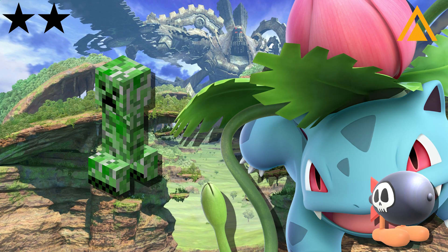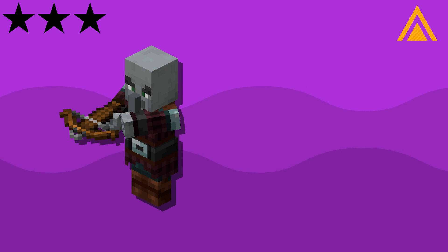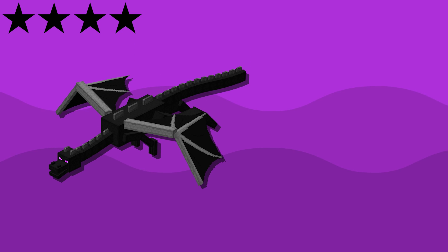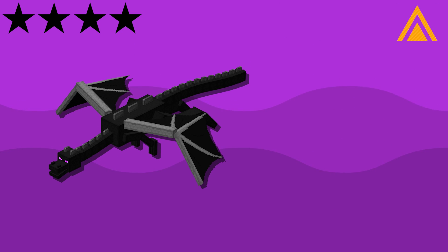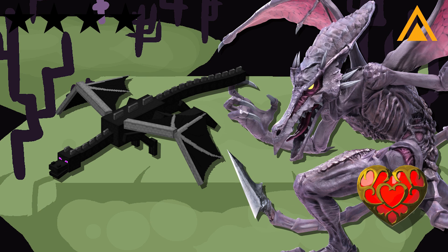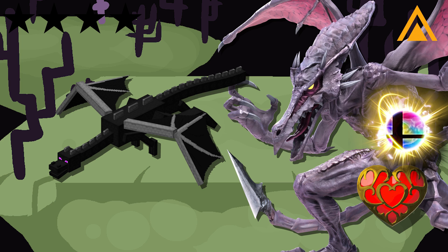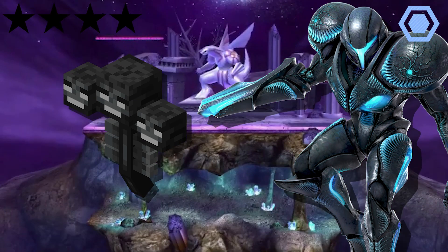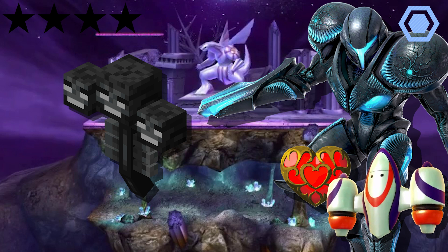Then there's the creeper — Ivysaur is here with a bomber on Gower Plains who will chase after you, and naturally you'll get a bomber on startup. There is only one ace spirit: the pillagers, who are three dark younglings with lipstick on Reset Bomb Forest — rewarded with PSI attacks up. For the Legends spirits, there's the Ender Dragon and the Wither. The Ender Dragon is a primary defense spirit where you fight a Ridley that uses neutral special more often on the End part of New World — they can auto heal, have floaty jumps, and have a chance for double final smash, rewarding you with Jump Boost. The Wither is a Dark Samus who uses side special and side smash more often on Spear Pillar, has unflinching smash attacks, auto heal, and starts with a jetpack.